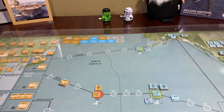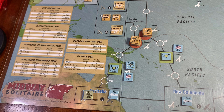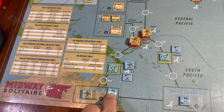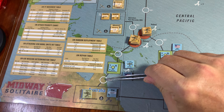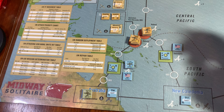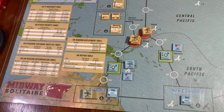We check if there are any unspotted task forces within three spaces of a base. We have a task force down here that's not spotted but it's on the home base. Counting the spaces — one, two, three — we need one more. So there's none of that; we don't have a carrier task force out of port yet. So we don't have to do any of that.